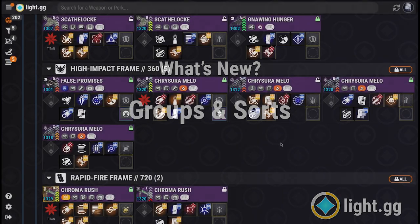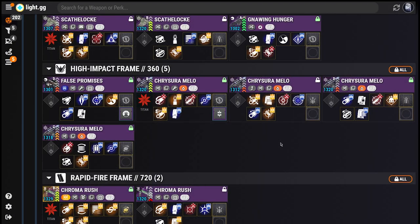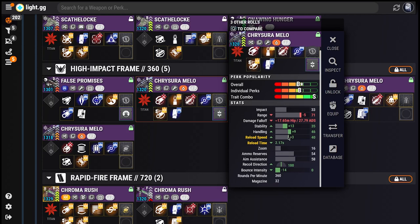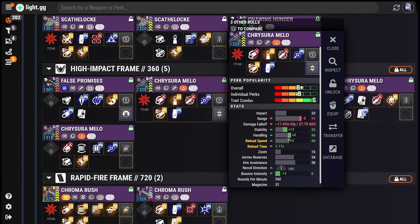Back in the main Roll list, let's take a look at another exciting new component: the Weapon Preview. In version 2, instead of summoning the full-screen Inspector, clicking a Roll now brings up a Floating Weapon Preview. This panel gives you a lot of the same information as the old Roll Inspector, but in a more compact format that doesn't completely hide the rest of your inventory. The Perk Popularity section here is also new, giving you a more detailed explanation of how the popularity rank for your weapon was arrived at.